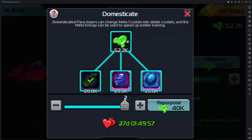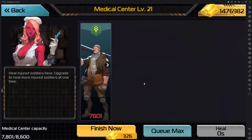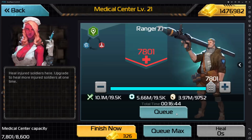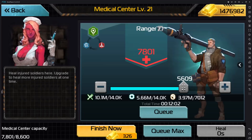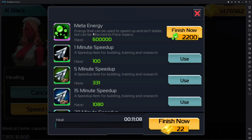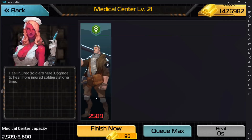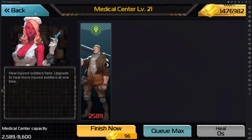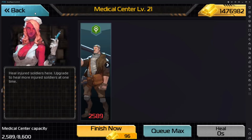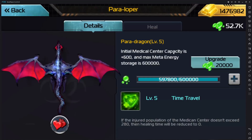The healing mechanic through this function allows you to avoid both the time it takes to heal troops and the resource cost — whether it be regular resources or even high-tier currencies like unlimited or hyperspace crystals. So this function is great to heal high-tier troops, tier 9 and tier 10. It's just not worth using crystals for tier 1 or tier 2 troops, because these crystals are so valuable. Meta energy here is essentially a different version of a speed-up.